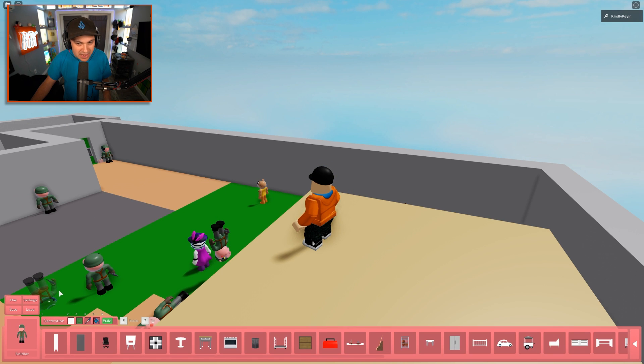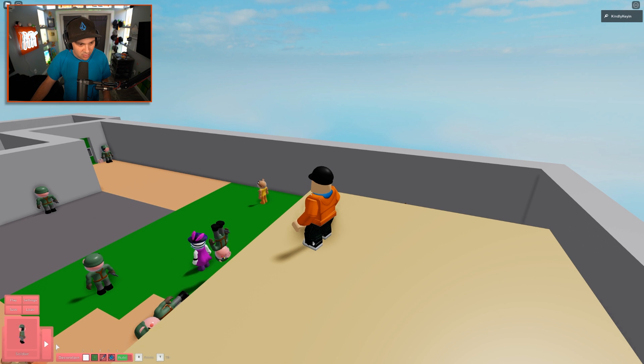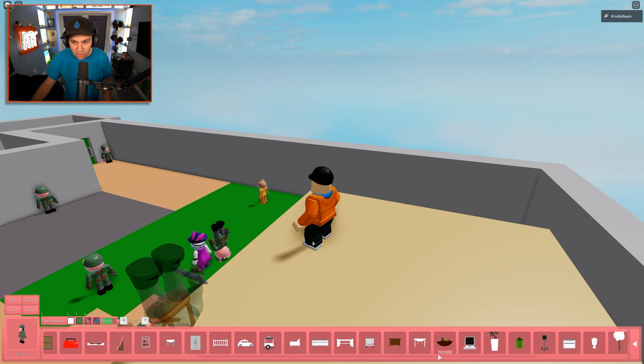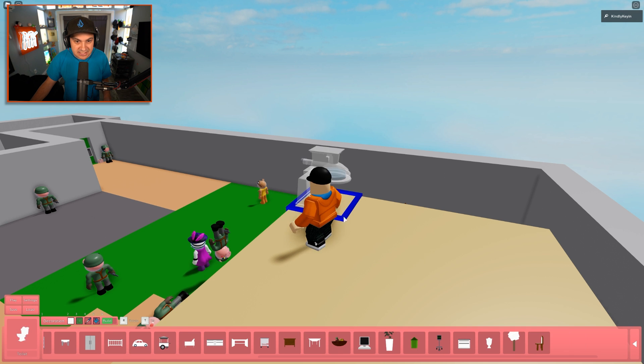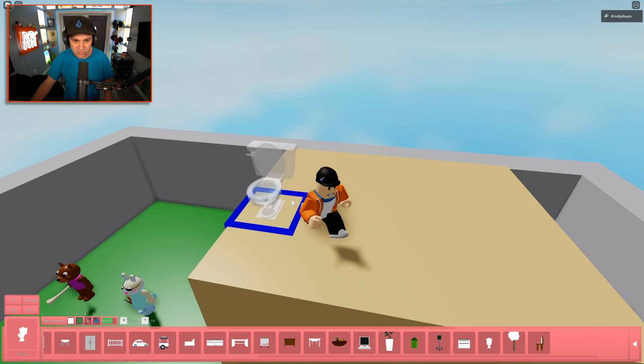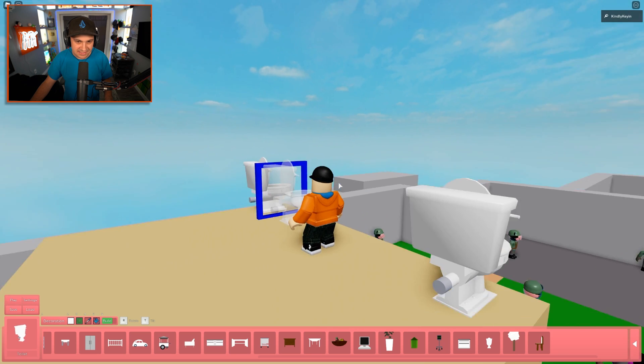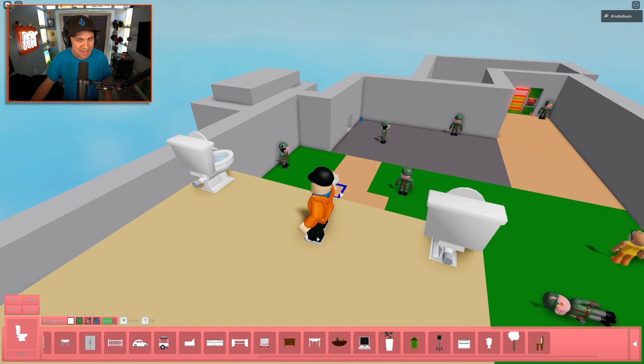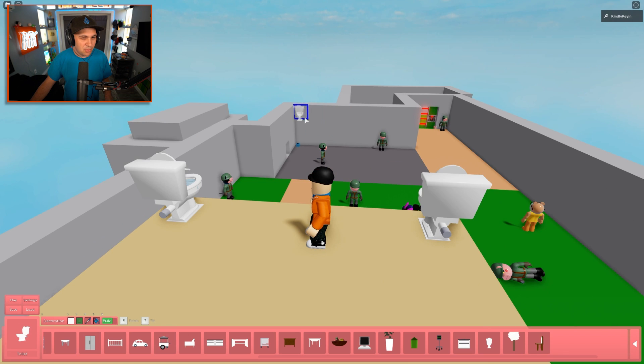But what else? Decorations. I've heard there are many more decorations. There's a scroll bar. Look at all the decorations - a toilet. It's glorious. I'm going to put two toilets on top of my office. This is basically my backyard. Maybe at some point I'll actually add my house to this, which seems like a fun idea - building my house as a Piggy map. Let me know what you guys think of that.